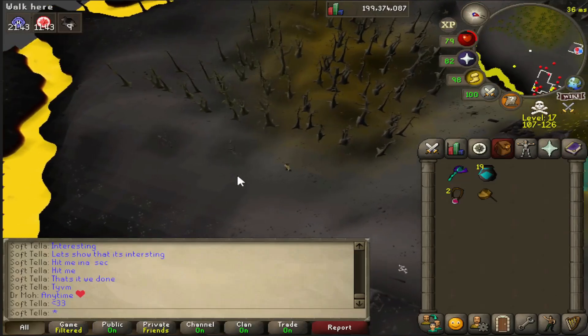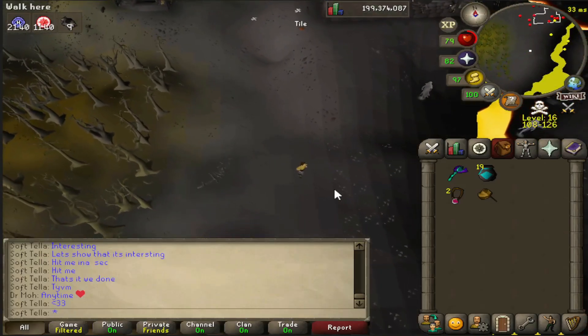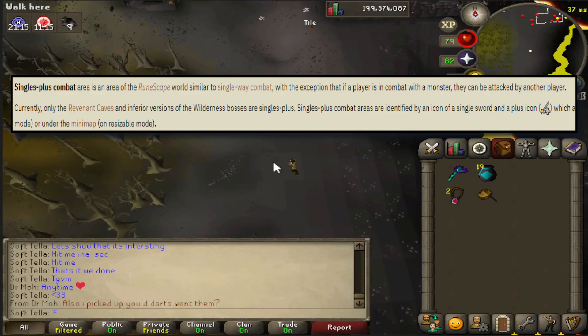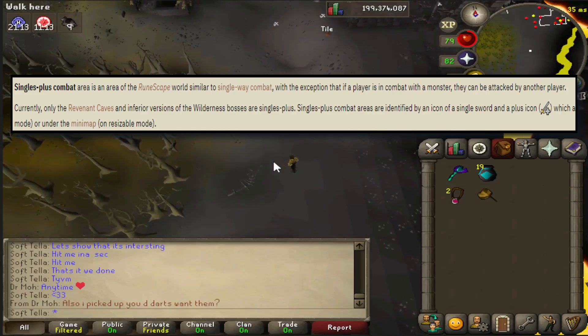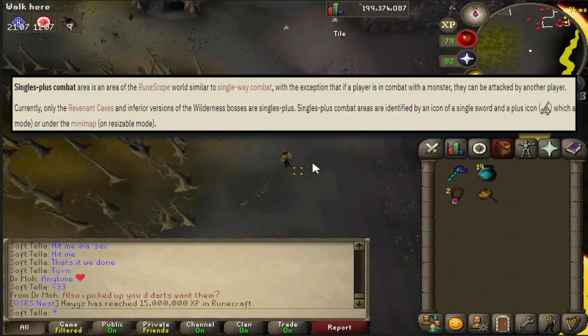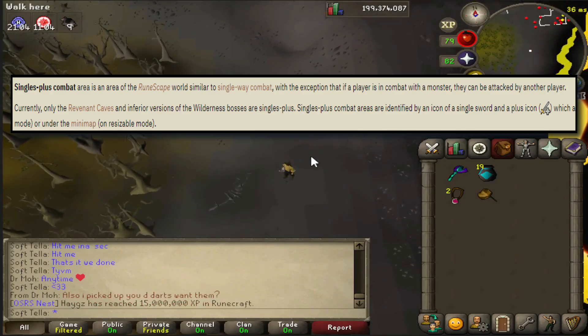The last two points are brief. First, some areas of the wilderness are singles-plus combat — a combat type that exists nowhere outside the wilderness. The only areas with this are the revenant caves and the singles versions of the new wilderness bosses: Artio, Spindel, and Calvarion. In singles-plus, if you're attacking a boss another player can still attack you, unlike a normal singles area where you're protected while in combat with an NPC. So at the revs or those bosses you can be attacked by anyone even while in combat.